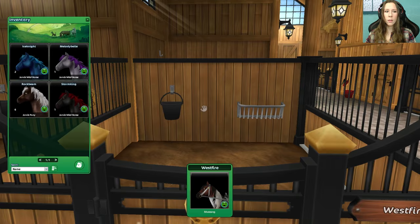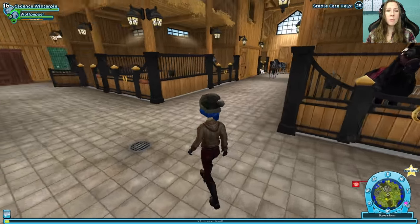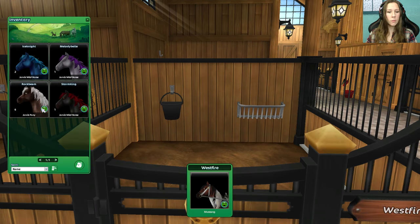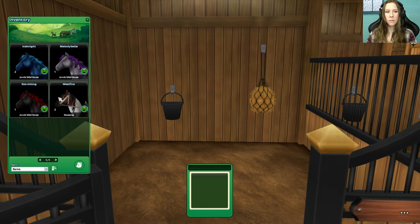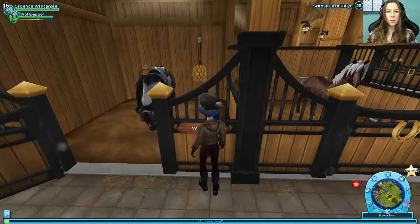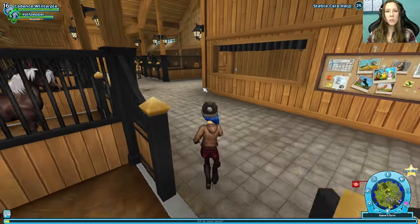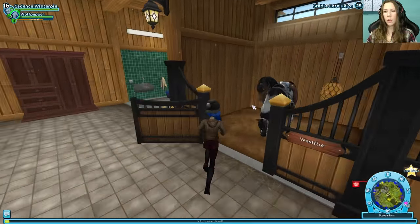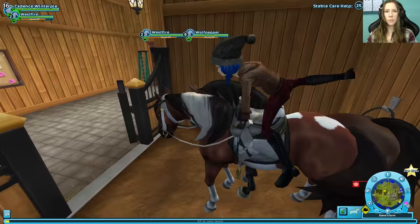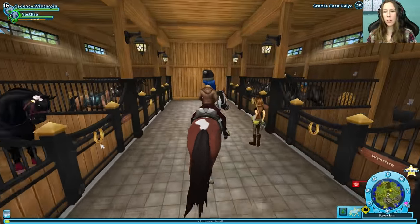It's West Fire - because we rode Wolf Pepper! So Wolf Pepper's over here now. To move them, it might be easiest to drag him over here. We'll stick a little rock beam in there for now. Drop him in there. There we go. And then we would just move Wolf Pepper out. I want to currently be riding West Fire. Now it's Wolf Pepper. It's a little bit weird to get used to at first, but we got this. I love that she's got that on her back, and the brush is attached to her hip.